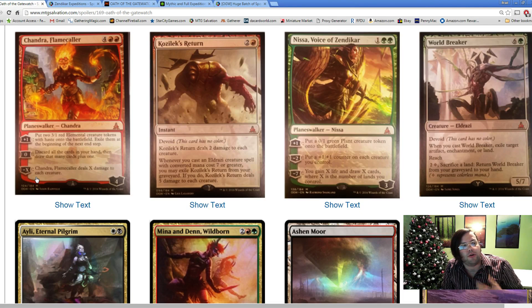Other powerful cards include World Breaker: 6 green for a 5/7 devoid. When you cast World Breaker, exile target artifact, enchantment, or land. It also has reach. For 2 and a colorless, sacrifice a land to return World Breaker from your graveyard to your hand. It's a bigger, stronger, better-blocking Acidic Slime that returns. This is the kind of card I'm excited to play in green ramp decks - you can play it over and over. Every time it dies you're getting something rid of from your opponent, getting rid of important artifacts, enchantments, or key lands.